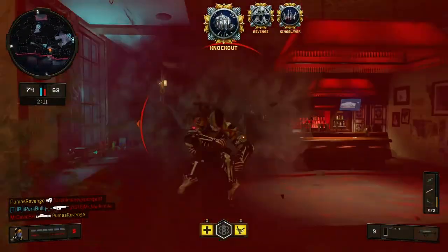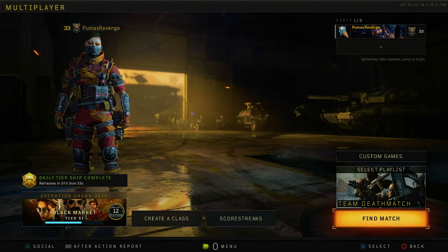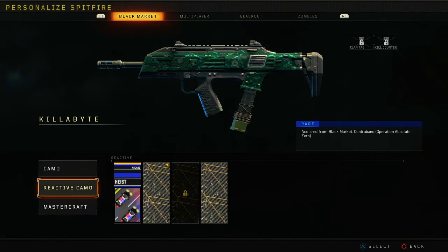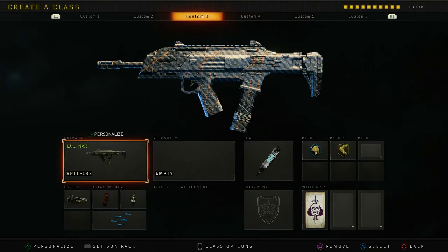What's going on everybody, how's everyone doing today? Welcome back to the channel! Today I'm back with another Black Ops 4 video, and today we're gonna be checking out the Plasma Drive camo in Black Ops 4. I still have to unlock it and all that good stuff — I don't even know what it looks like, but I'm very excited, so hopefully you guys are too. Let's get into it.